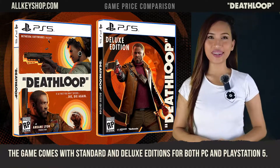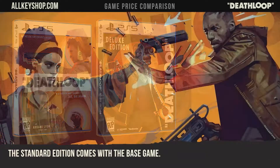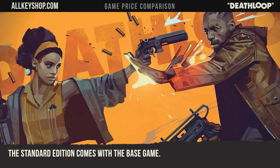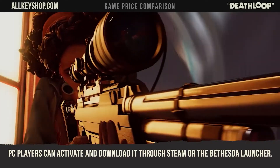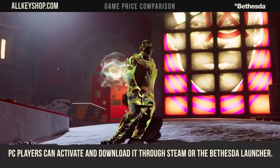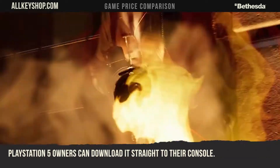The game comes with the standard and deluxe editions for both PC and PlayStation 5. The standard edition comes with the base game. PC players can activate and download it through Steam or Bethesda launcher. PlayStation 5 owners can download it straight to their console.